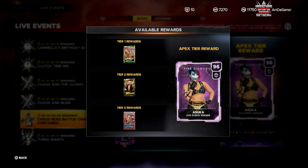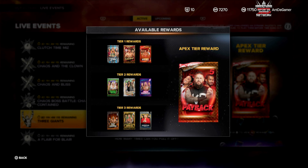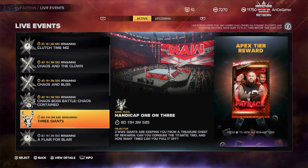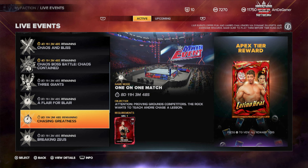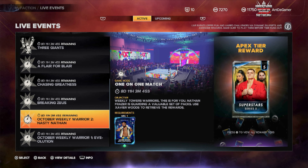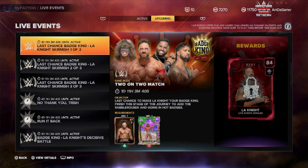You can also get alphabet packs, Fast Lane, and Signature Series 2. Three Giants is still alive for eight days — I do agree it's doable, but they increased and made the AI better in the last couple of patches and it's been crazy. If you got time to do it after everything else, make sure you hit that up. A Flair for Blair — if you got the Charlotte Flair Proven Grounds reward, you can get Latino Heat packs and more.